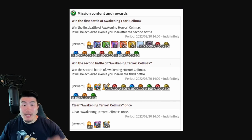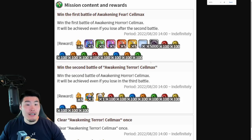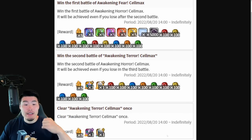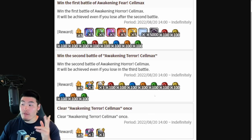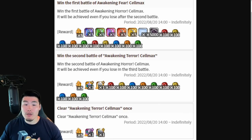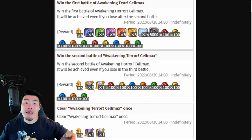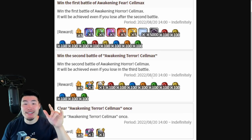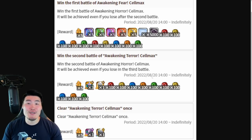We also have some details about the Cell Max raid event missions. There are three missions — you can get up to 15 Dragonstones plus other rewards like training items, training locations, Hercule statues, and all that good stuff for clearing all three stages of the event. That's going to be available starting tomorrow morning, and you guys can expect a video on the channel for this event as well.